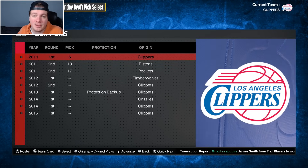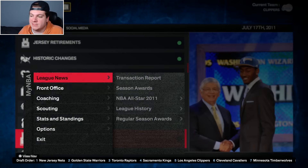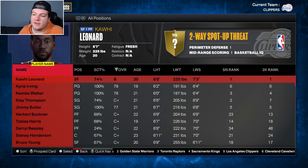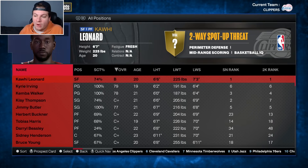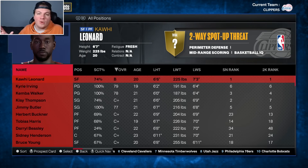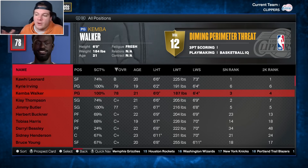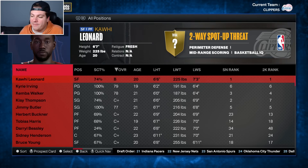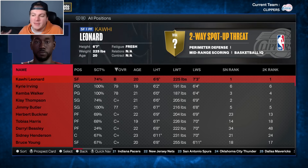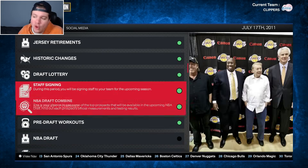The fifth overall pick is not as good as the second, but there's a move to make. This is the 2011 draft class — Jimmy Butler, Kyrie Irving, Kawhi Leonard, Kemba Walker. There are a lot of players here who could really help this team. I'm leaning towards getting a forward or a replacement at point guard, which leaves me with maybe Kawhi Leonard, Kyrie Irving, Jimmy Butler, or Kemba Walker. There are so many avenues that I'm thinking about moving up to three to guarantee one of Kawhi, Kyrie, or Jimmy Butler.